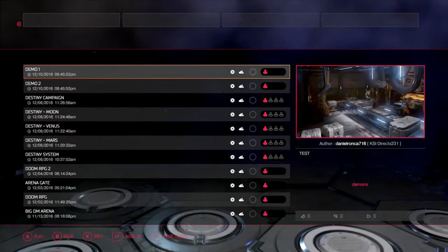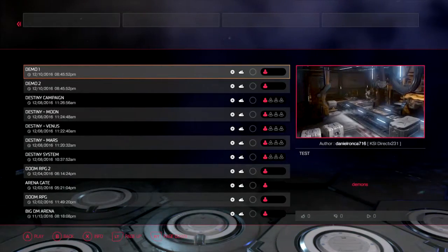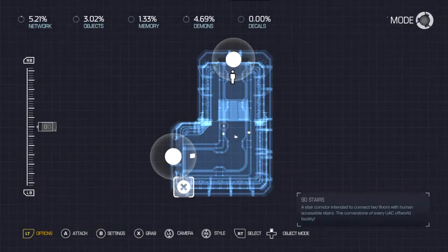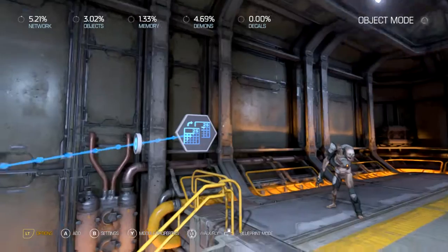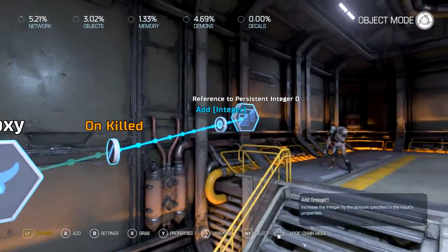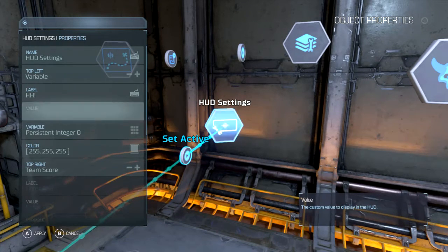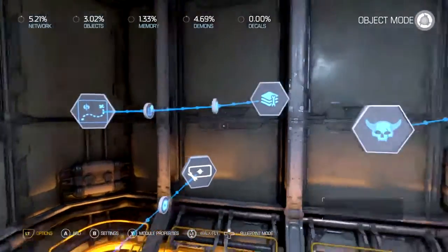Today I'm going to show you how to use the persistent integer. I built two levels here to show you how it works properly. This is really easy to set up — I've got integer zero set to zero, and when I kill one enemy it'll add one to that integer. I put the variable on the HUD labeled 'HHS' so you know it's there.